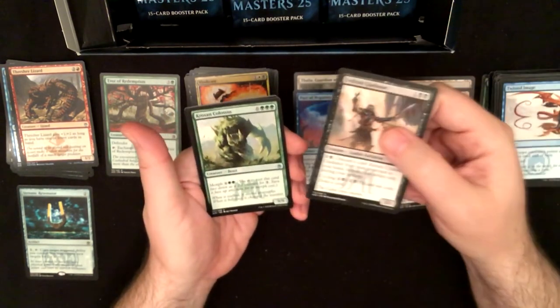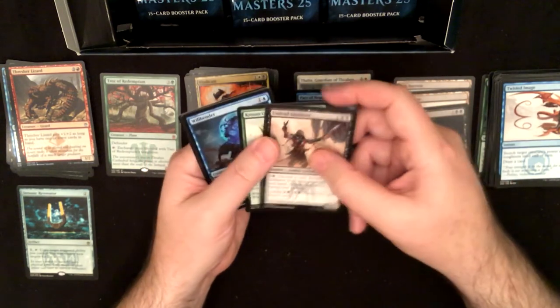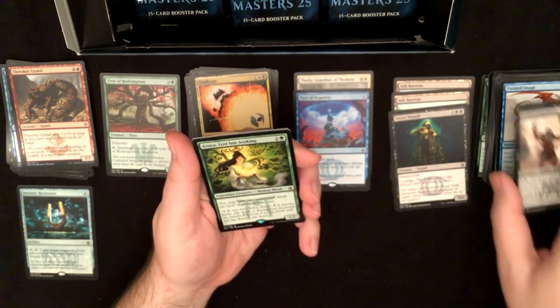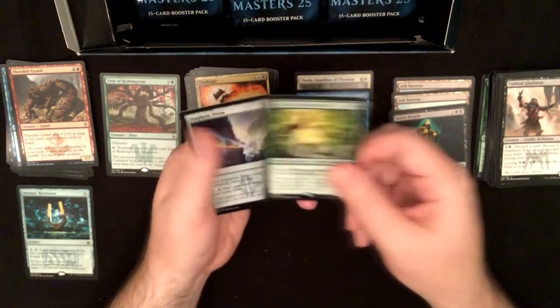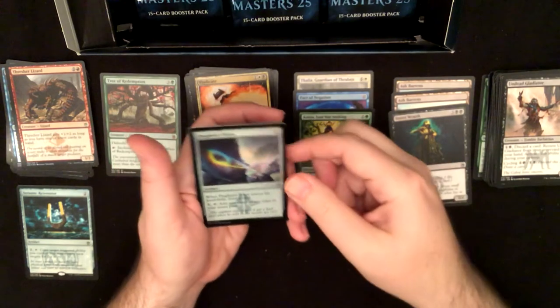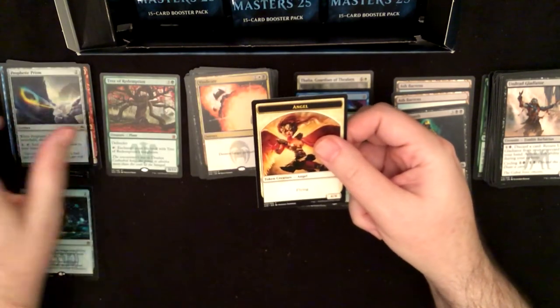Undead Gladiator, Krosan Colossus, Willbender, and Azusa — I've almost got a playset of Azusa, I think I've got one of her in each box. It's a good rare though. Prophetic Prism foil and an angel token.